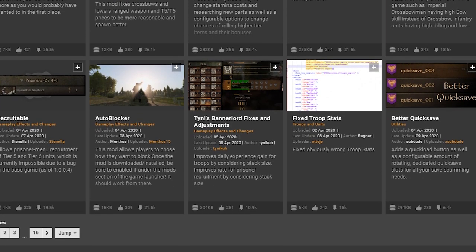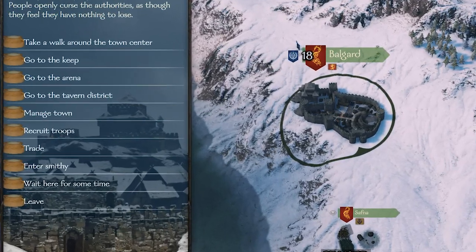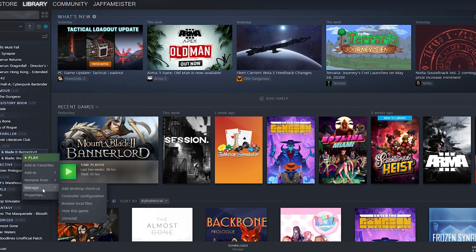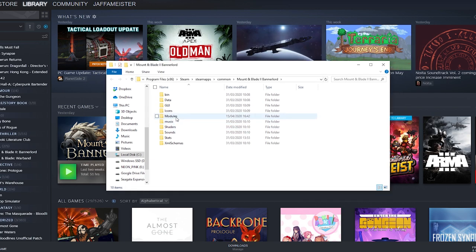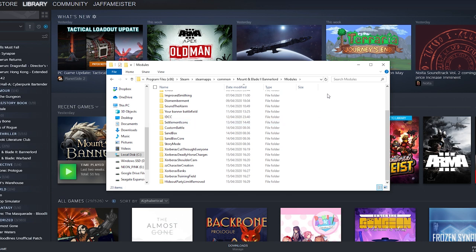Some add flair to the combat, others play around with the strategic level of the game, and there's also one that turns every icon in every menu into butter. They're all really easy to install, simply requiring you to — unless stated otherwise on the mod's page — download a zip file and extract the folder within into the modules folder of the Bannerlord game directory,